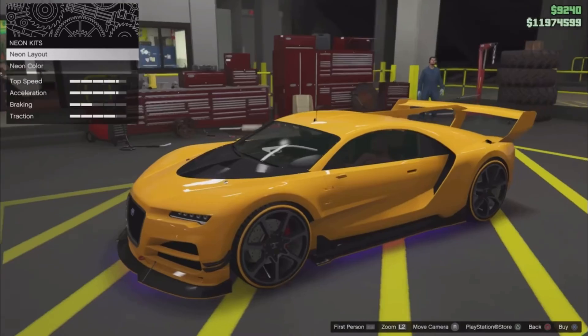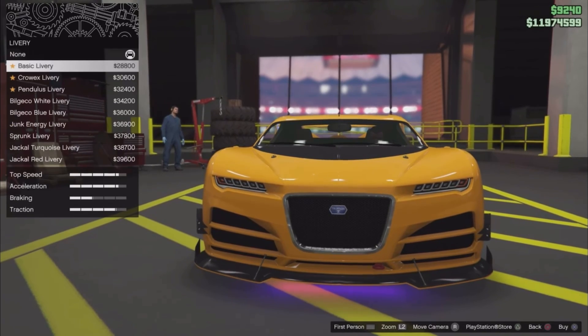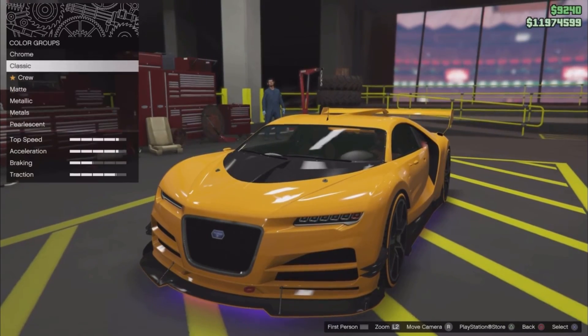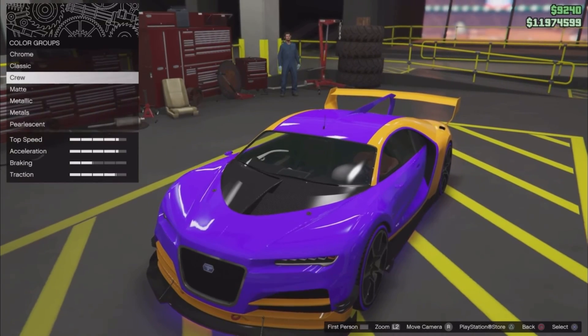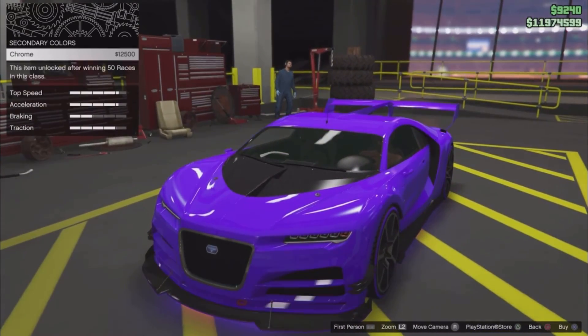For headlights, equip purple headlights — that's if you want to make the same car as me, but you can put any color you want. For the neon kits, put any color you like, it really doesn't matter. I don't really recommend neons. Move on to respray and put any color you want. I've got this neon purple which is the crew color.